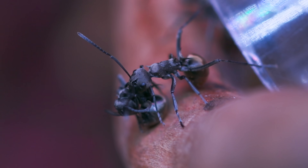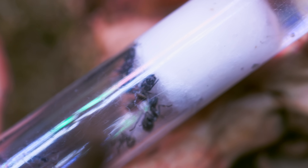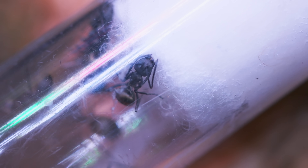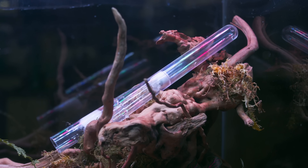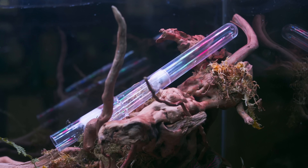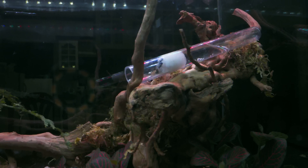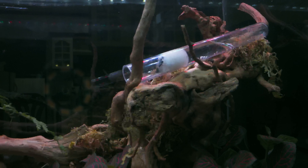Right behind this pallbearer ant, you'll notice this test tube full of liquid. This is their sugar water food source. They visit this test tube like it's a flower, providing the ants some sweet nectar. They pretty much finish an entire test tube of sugar water like this every one or two days. These ants truly love their sugar, which is important to power their various daily activities.